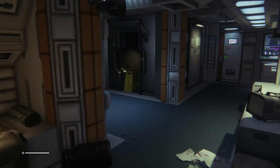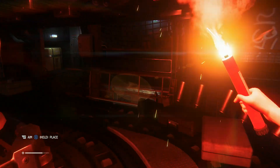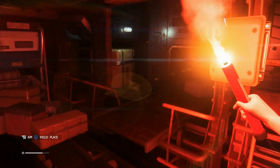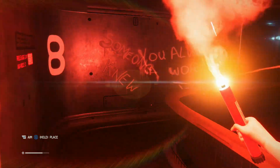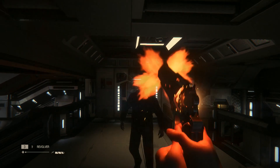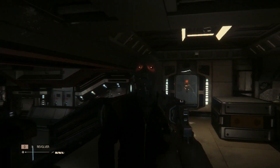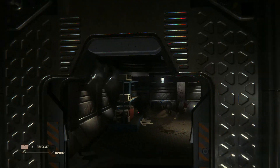Once aboard the Sevastopol station, the game changes radically and the eeriness gives way to paranoia and tension as you hear things crashing in the distance and see all the damage and things sprayed on the walls of the station. Anarchy rules here. Despite being provided with weapons, you still somehow feel incredibly vulnerable. Even against other humans, there's no way you're going to rambo your way through the game, with gunfights ending swiftly and rarely in your favour.